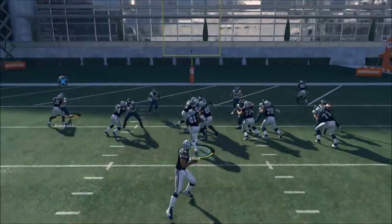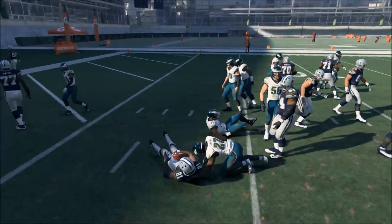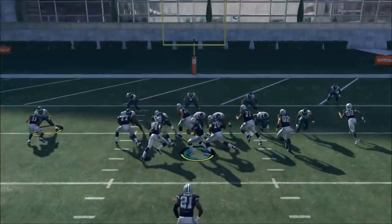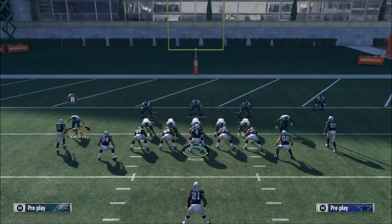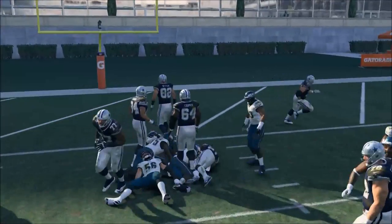Anyway, the middle run — Halfback Wham — is the best one in the game. The cool part is you can actually flip it depending on where the user is, so you can run left A-gap or right A-gap. By far this is the best inside zone running play for the goal line that I have found.